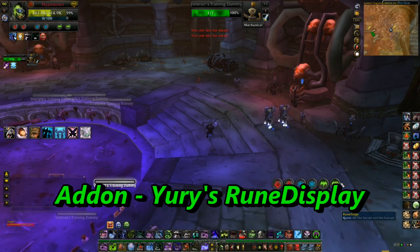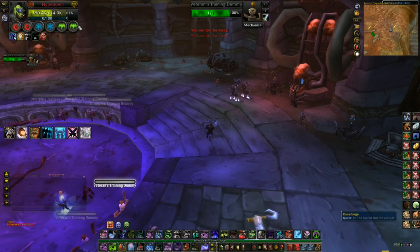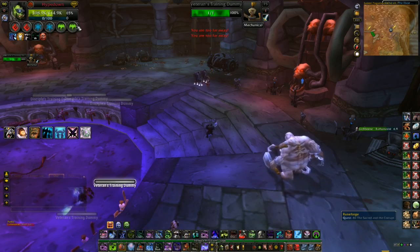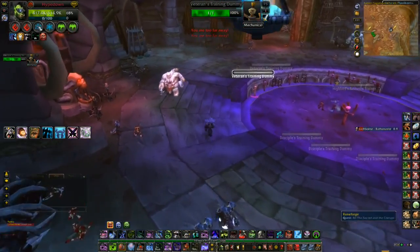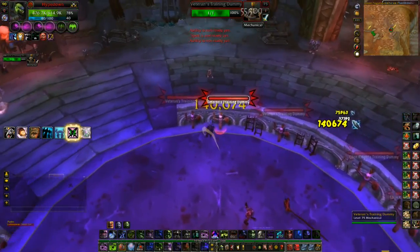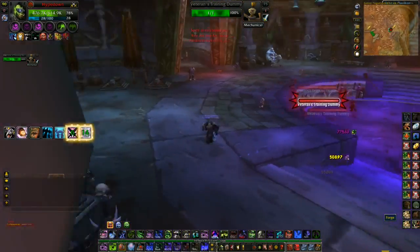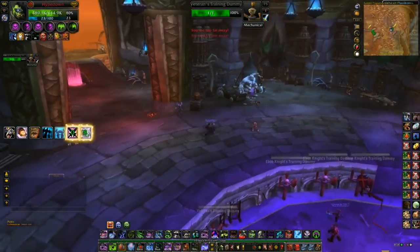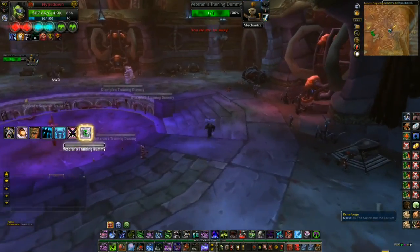This right here is called Yuri's Rune Display. You can pull and move this anywhere you like — I keep it up top because I'm always used to looking up there. You can change its shape and size — you can make it a smiley face, a frown face, whatever you want. You can put timers on it but I just like watching them cool down normally. It beats the hell out of X Pearl's rune display and your regular UI runes — I highly recommend it.